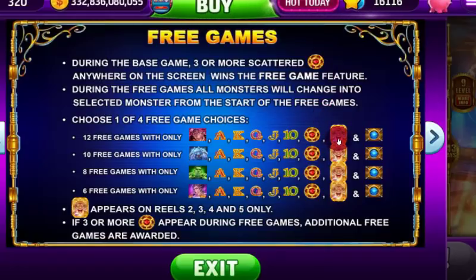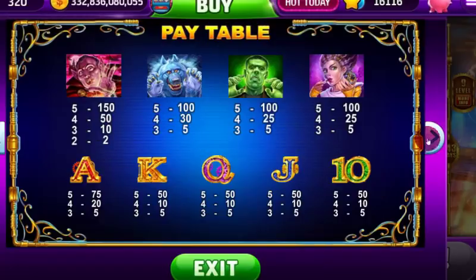You will have Dr. Frankenstein, who is your wild. And of course you also can get the coin grab during free spins. There are the four top paying symbols: Dracula, the werewolf, Frankenstein, and Frankie's Bride, plus the smaller paying symbols. We're missing the cat — if you remember, there's also a cat in Unfortunate Monsters. I wonder where that cat has gone.